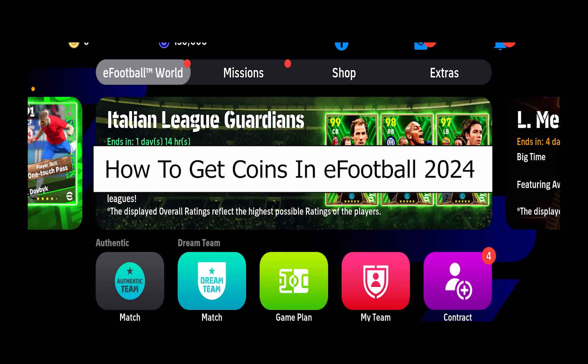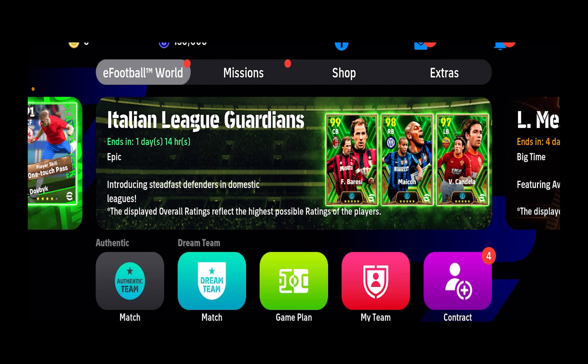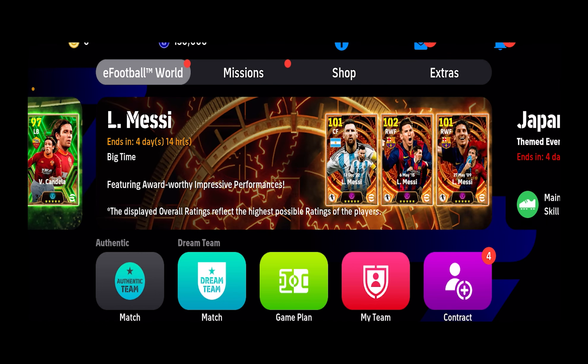Today I'll be teaching you guys how to get coins in eFootball. There are three ways to get coins. The first way is by logging into your account every single day. When you log in, you receive free coins every single day. To receive them, at the top right corner you can see the little mail icon.